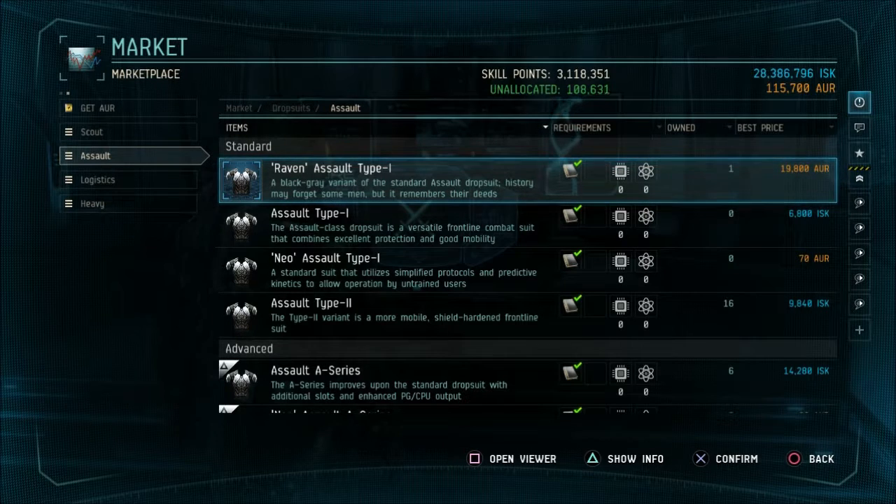Some of the other suits require a little bit more of a learning curve. If you've been in the game for a while, you can pick a different suit and tweak this setup to fit any of those suits. But for this video, we're going to use Assault. In the Marketplace, items with a blue square around them are blueprint originals, and you will have to spend real life money to purchase one. We would pick the Raven Assault Type 1 blueprint original.